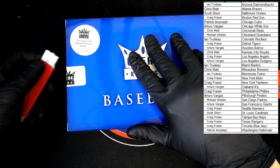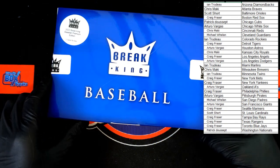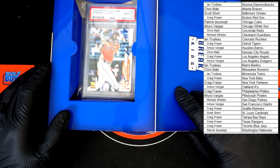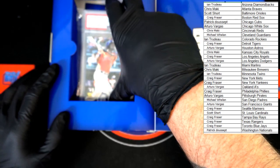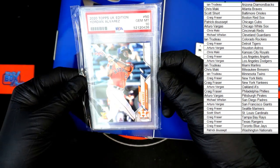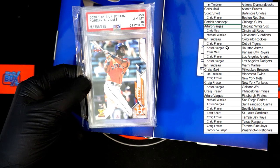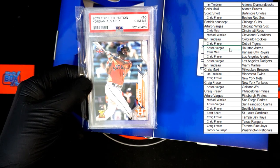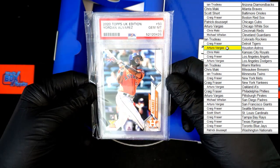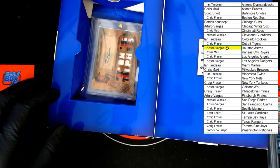All right, let's get the seals here — not that kind of seals. All right, here we go, best of luck everyone. Starting it off: Yordan Alvarez Gem Mint 10 Topps UK Edition — that isn't bad right there. That'll be going to Astros, Arturo V, that's coming to you. We'll go yellow — that's the most common one — you got yourself a PSA 10, 2020 Yordan Alvarez.